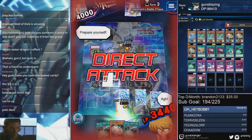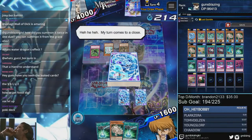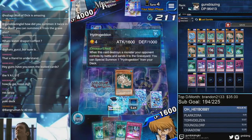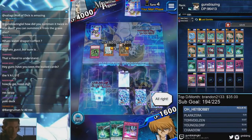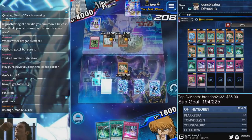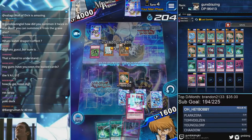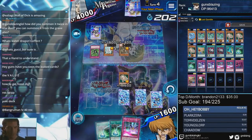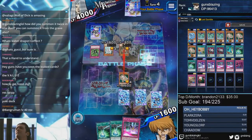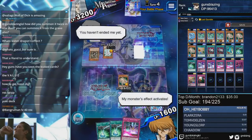Alright, I have no choice - I gotta take these two hits. Hopefully he doesn't have Sphere Kuriboh. Now if I set Wall of Disruption and he has Sphere Kuriboh, I'm pretty much locked down for the entire game. Well, doesn't matter - if he has Sphere Kuriboh I lose anyway. Oh, he does have it! That's good for your boy though.